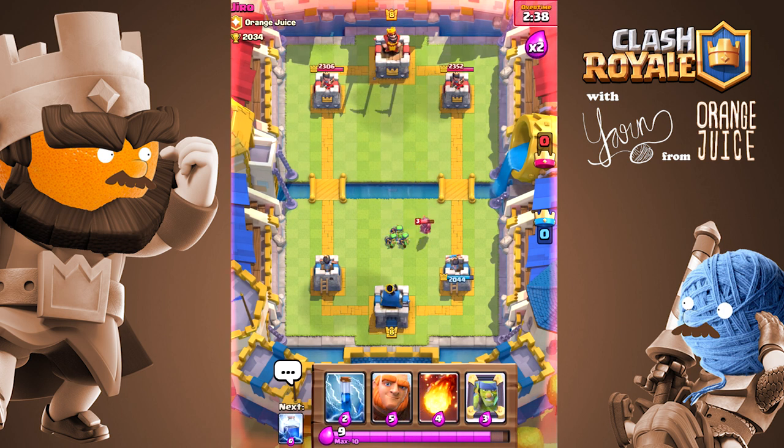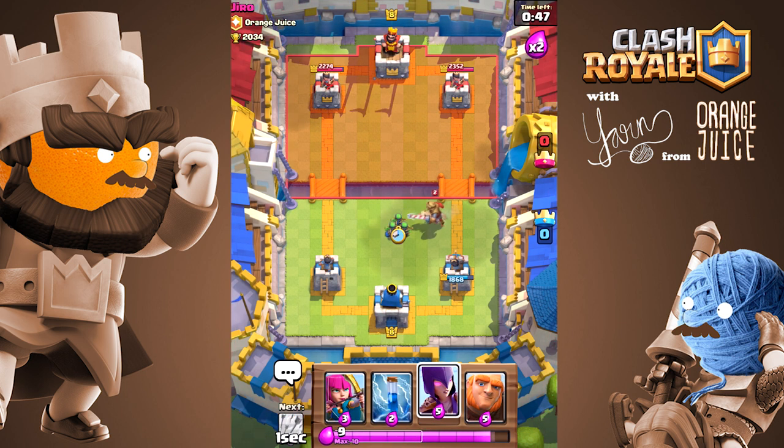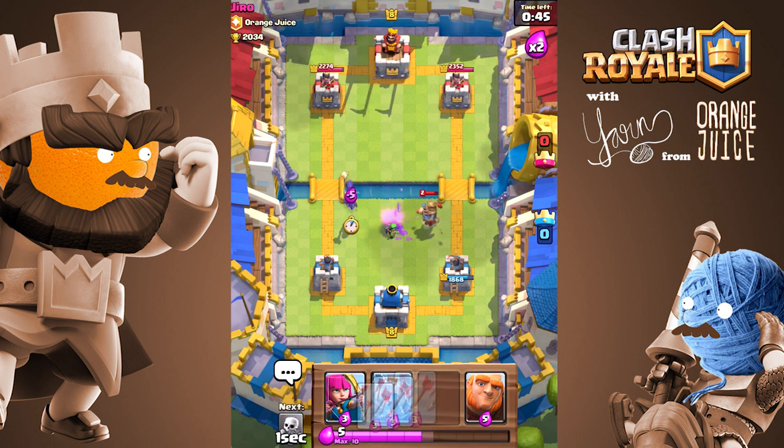When defending with a pull, you want to spend less elixir than the troop is worth. You should only spend more elixir if you're going to counterattack.